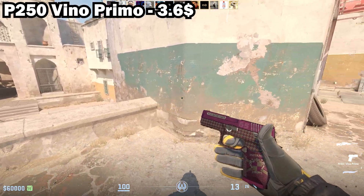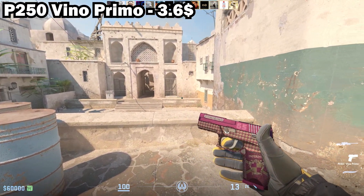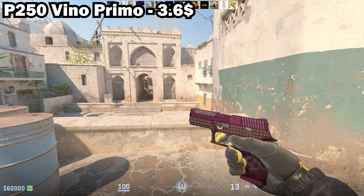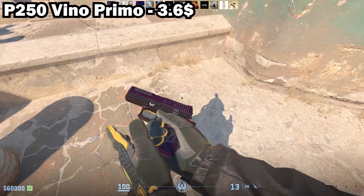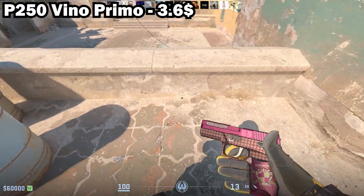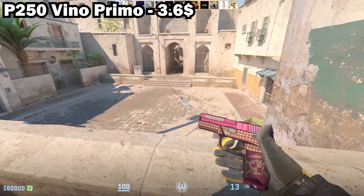Next up we have the P250 Vinyl Primo in Field-Tested. This is about $3.50 and it's another underrated skin that you don't see many people talk about or use. It's shiny under light and has a nice pattern, so I think this one is pretty cool.